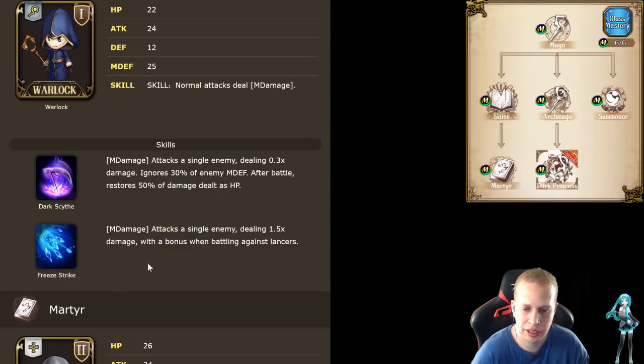Depending on who you're fighting — if you're fighting someone that's like a caster and you can eat through most of their magic defense, that's actually going to be very strong against them. Because usually casters resist magic better. Your other ability is Freeze Strike — this is going to be bonus damage versus Lancers, 1.5 times damage. So you get two fairly unique nukes at the beginning: one damages Lancers, one that heals her a little bit.